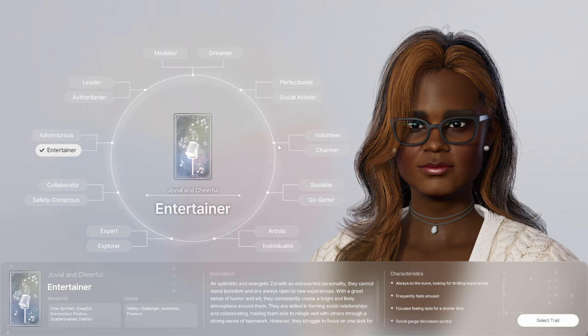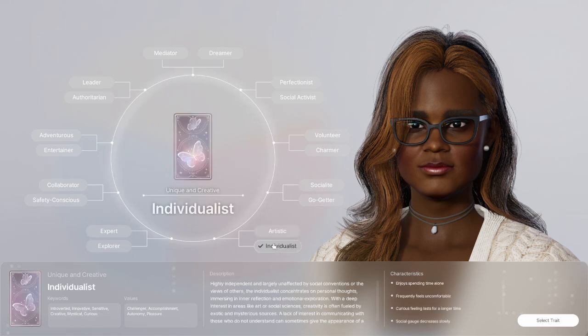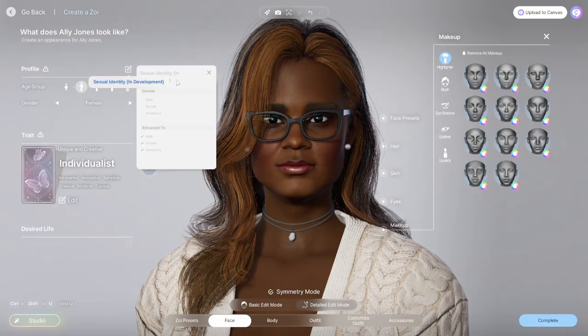I'm just going to zoom past this a little bit. They have something like lifestyles — where you can click your Zoi's personality, like a volunteer, a charmer, a socialite, a go-getter, artistic, individualist, entertainer. The depth of this is awesome. You can select these traits and it gives you a paragraph description and some characteristics. It's like if you took a personality test, how they would break it down. I end up choosing individualist, but I really could have chosen mediator or dreamer. There were so many that feel like they suit me as a person.